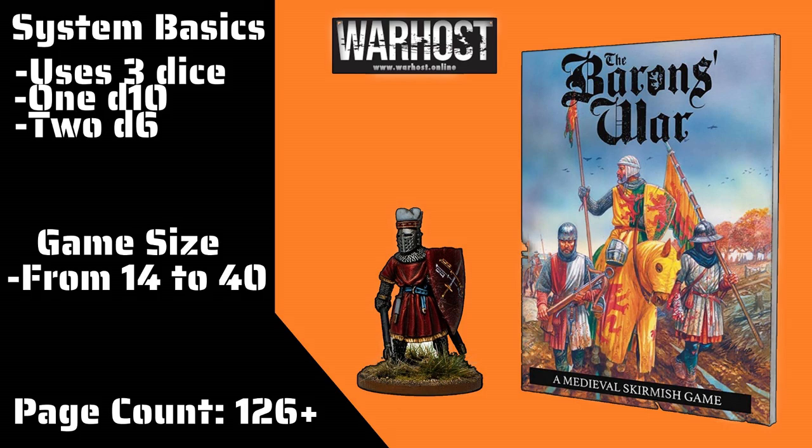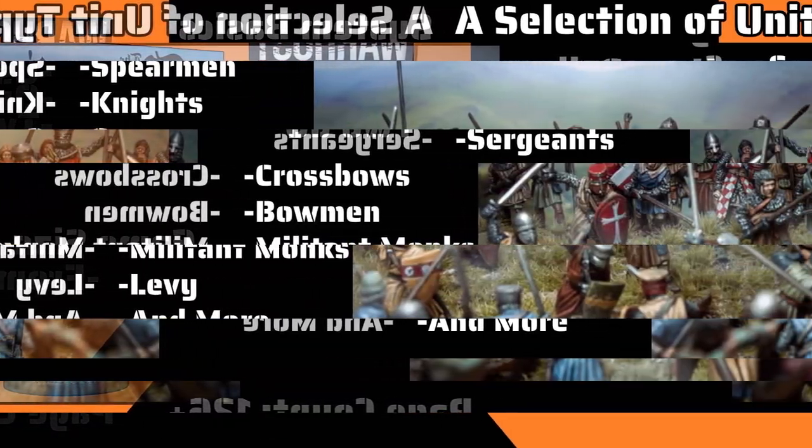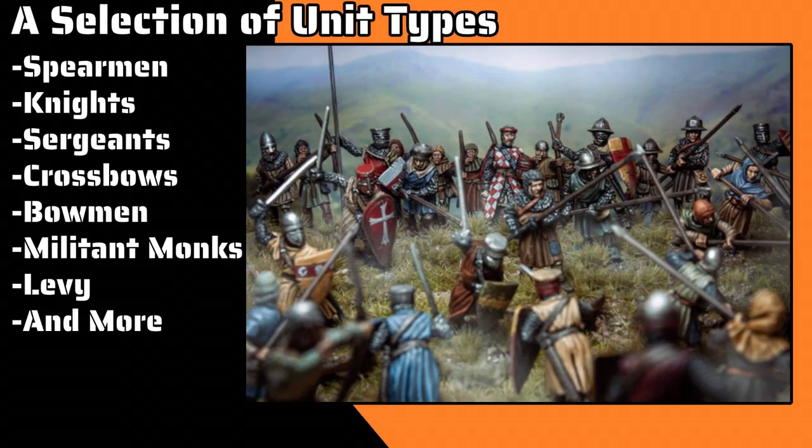It's not too far out of what one would expect with a war game. Within it, we have a number of different unit selections — this is more of a greatest hits overview — including spearmen, knights, sergeants, crossbowmen, bowmen, militant monks, levy, knight commanders, historical characters, and yes, Robin Hood and his merry men.